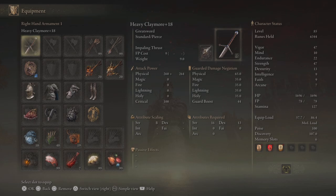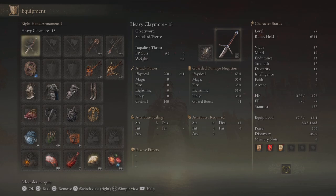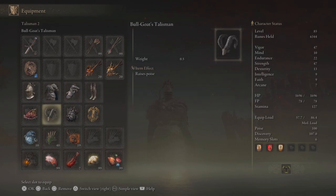We're really maximizing our strength stat and making sure we have enough endurance to wear the armor that we have. For this build I'm recommending 100 poise, which is a solid breakpoint for patch 1.08, and we get that with the banished knight helm altered, the beast champion armor, the bull goat gauntlets, as well as the scaled greaves. We also have the bull goat talisman, which raises our poise further.